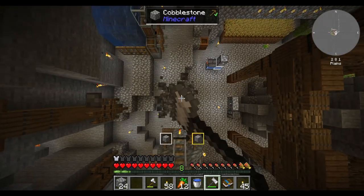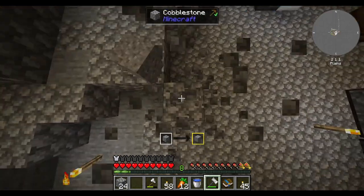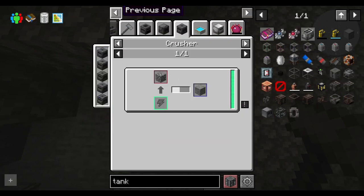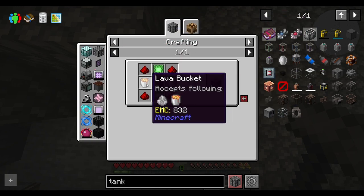I would really love to automate this hammering process. Would the crushing wheels do that? This crusher works, actually. As does this crusher. How do I make this? Oh, that does not look simple.